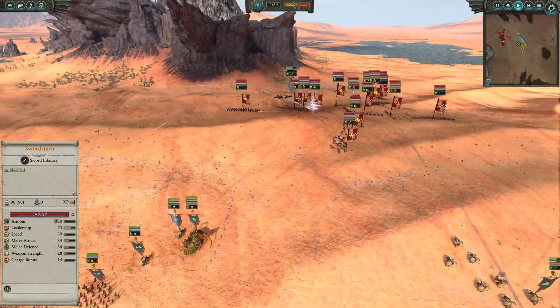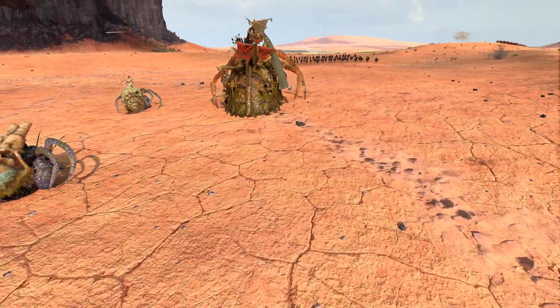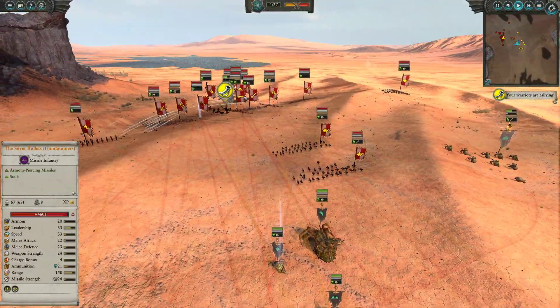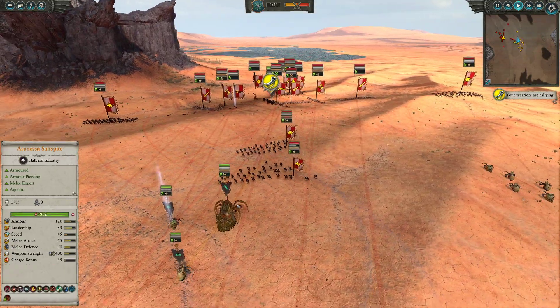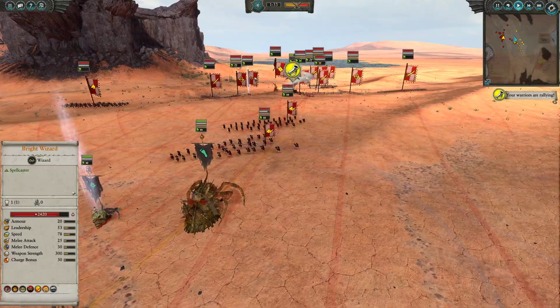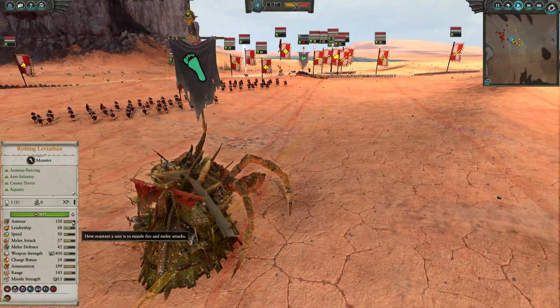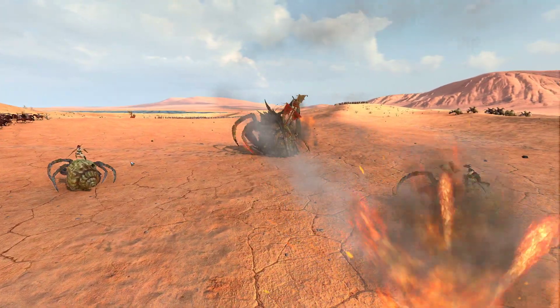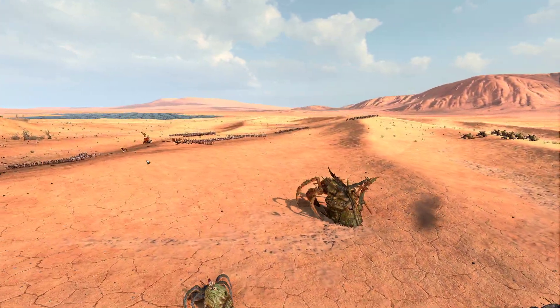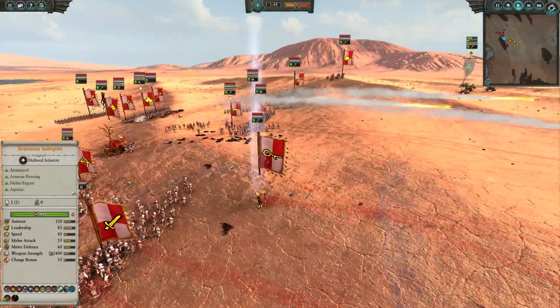Nothing too crazy, but as is often the case, not a lot of armor piercing damage against the Vampire Coast. You've got the Silver Bullets here, and the Hammer of Witches does armor piercing as well, but the Crossbowmen — even with their decent AP values — because the Rotting Leviathan has 150 armor, means only between 0 to 25% of the non-armor piercing damage is going to be getting through.